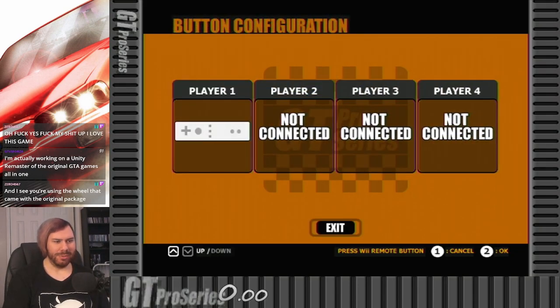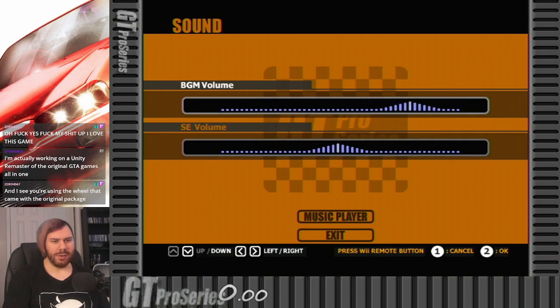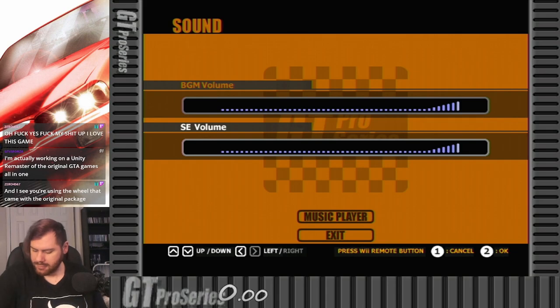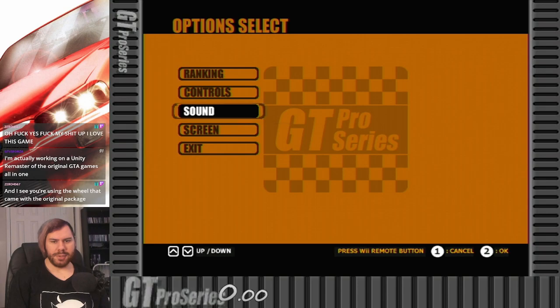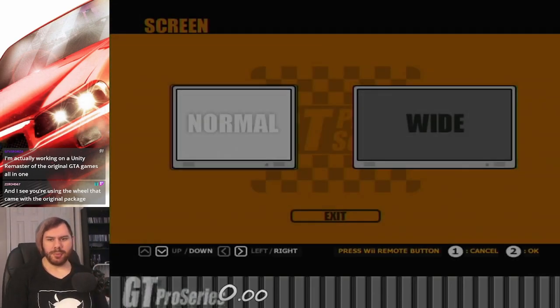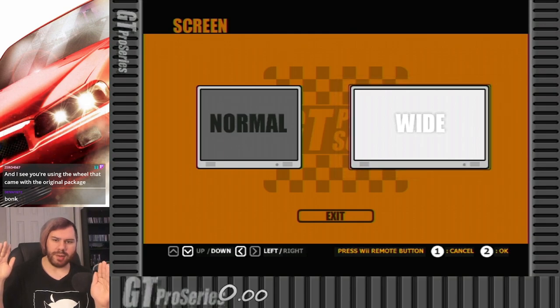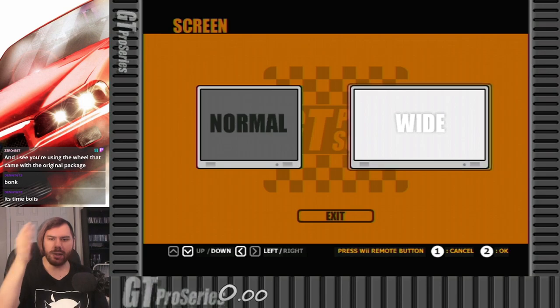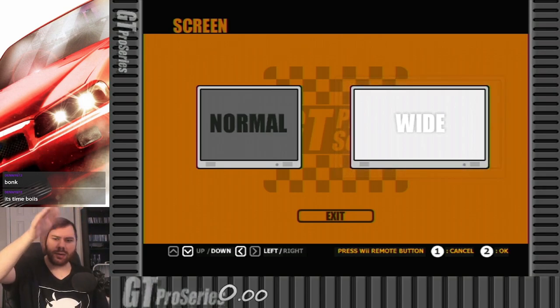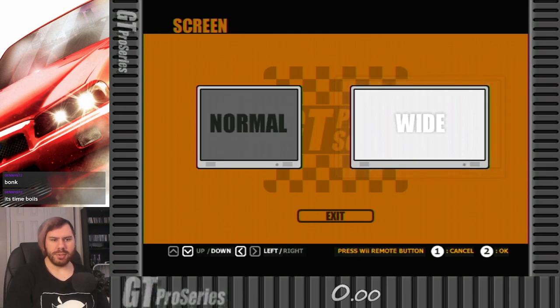We'll turn rumble on, why not? Sound by default is actually very low — I'm just going to crank it up and then turn it down on the Elgato. And here's the weird part of this game: it has a widescreen mode, but it's not a full 16 by 9 widescreen — it's more like 16 by 10. So it doesn't fill the widescreen. I cropped the source a little bit, so it's a little odd, but it is what it is.